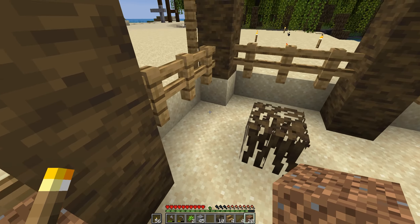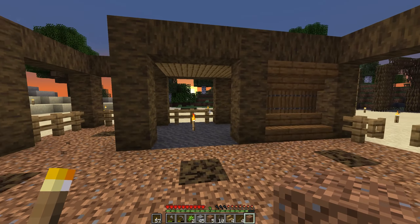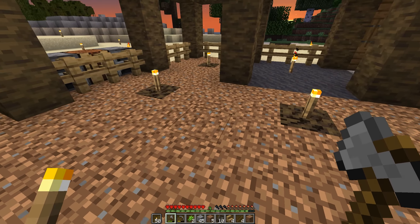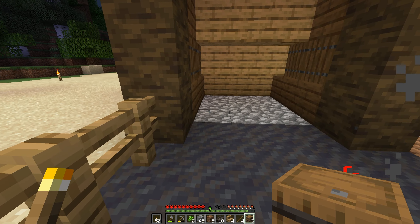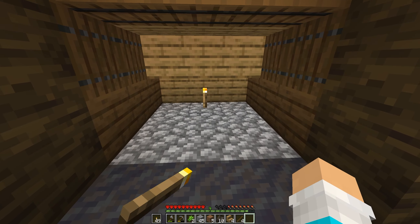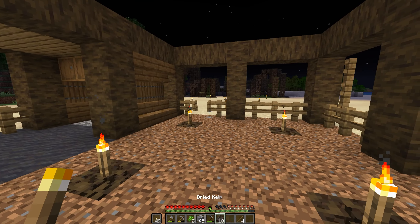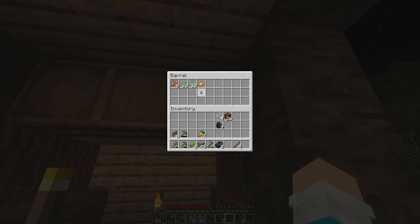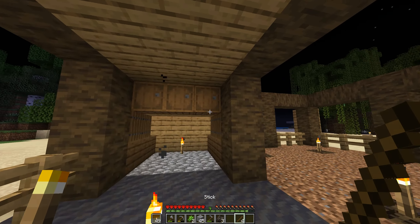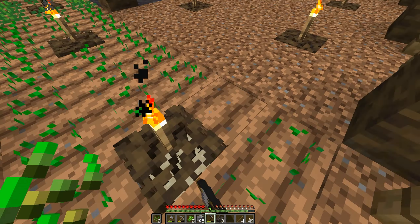Now I can just fill this up with cobblestone since I won't see it anyway, and fill this up with mud, then start placing the dirt in because this is where our farmer is going to be. All the water I have is going to go in these roots because I can waterlog those. Unfortunately I still don't own a bed so nighttime is a big problem. I'm gonna have these three barrels here as my storage for now.